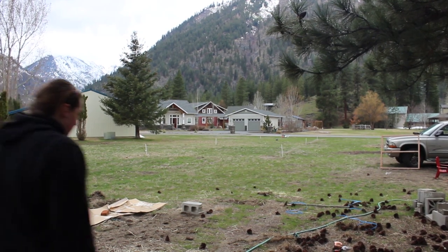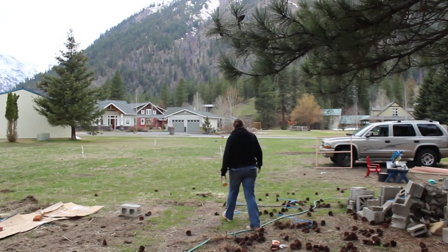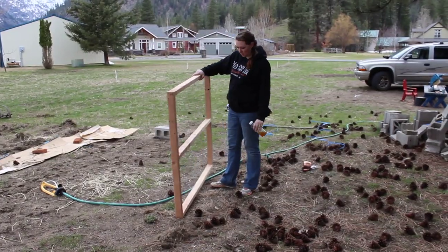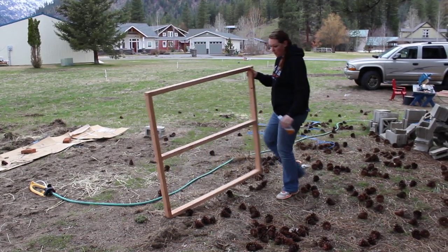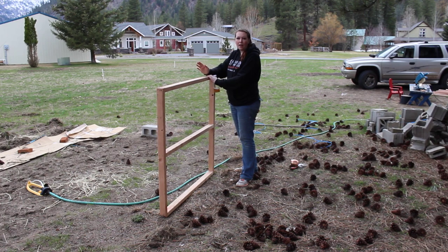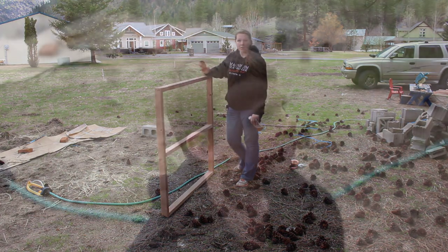And then right along this edge here, we'll go probably about here. Derek already created the gate. There's a few more things he wants to finish on it, but this is in essence what it's gonna look like. It's gonna have this part facing towards us — it'll open out this way. And it's wide enough so that the lawn mower, the wheelbarrow, and whatever else we wanna bring in there can get through. We can actually take it into the garden now.